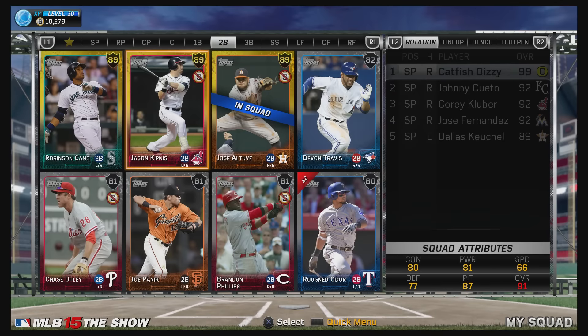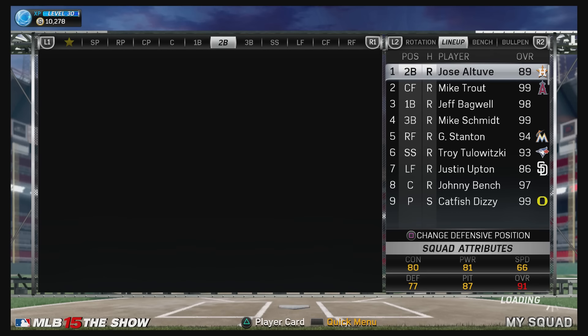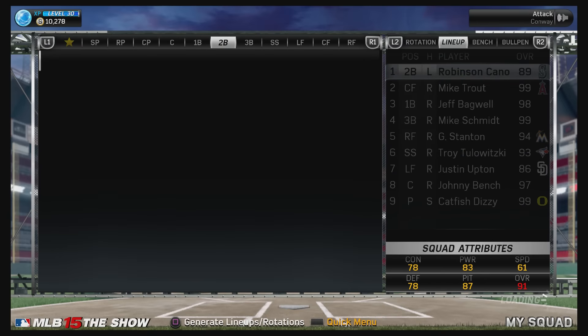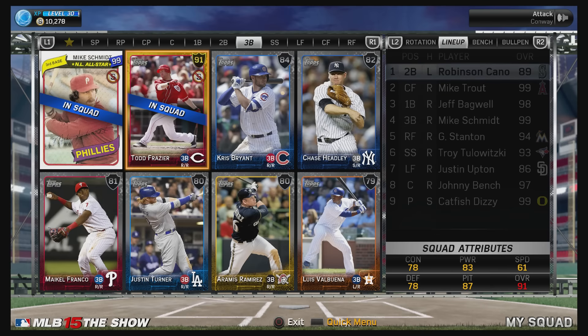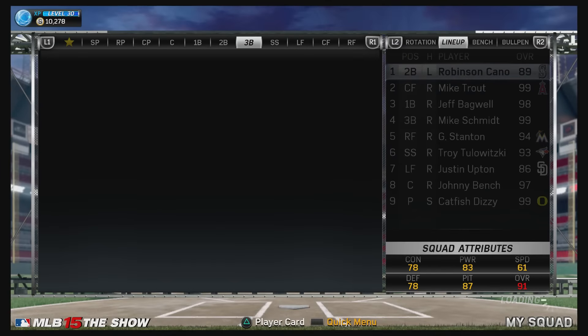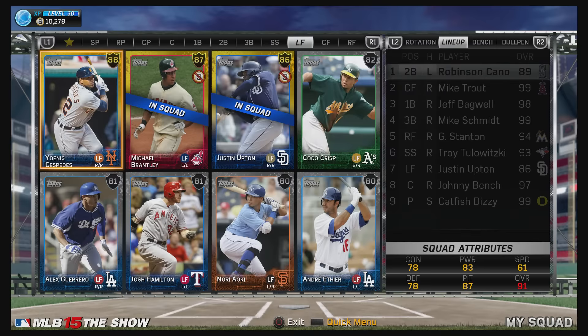Whichever player gets the player of the game MVP — the best game of them all — that person who picked that player is going to receive the other $10 PSN card. It's fairly simple: pick a position and a player, and if you already see the position picked in a comment above you, move on to another position. For outfielders, I don't care about left, right, or center — just label them as outfielders and I'll plug them in wherever I deem possible.